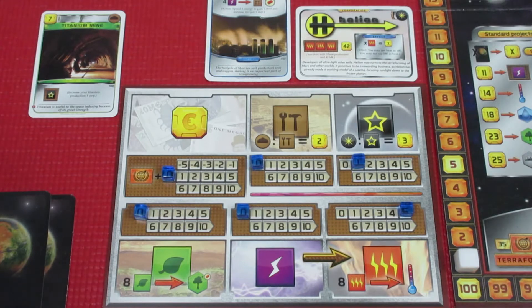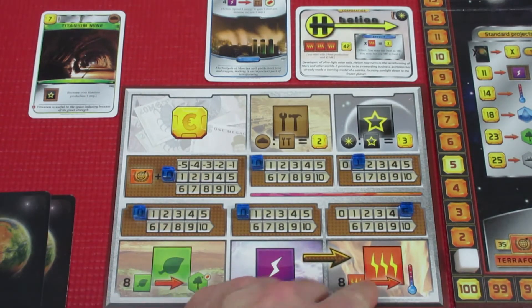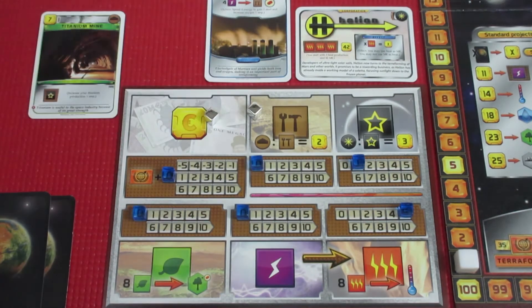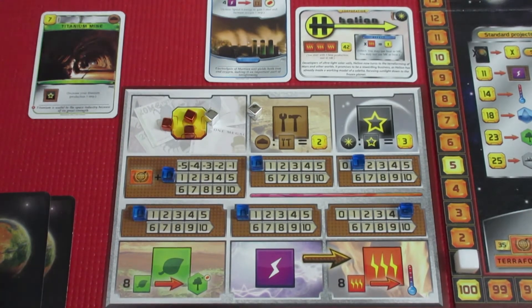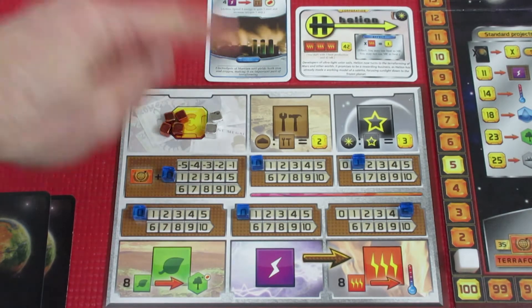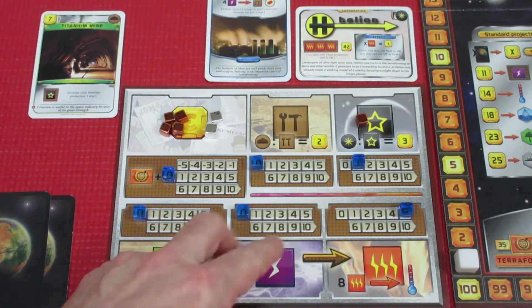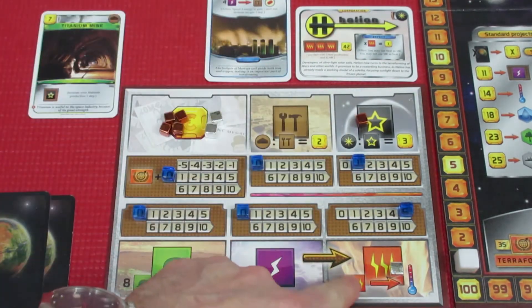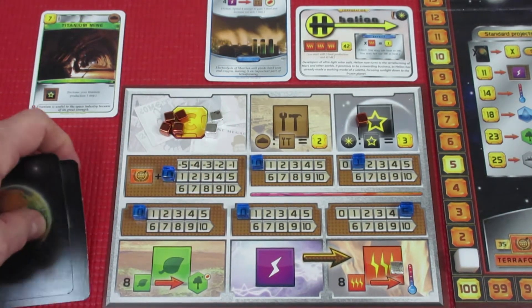That wraps up generation one actions, moving to the production phase. No energy to move to heat yet. Mega credits: sitting at 14, so we gain 14 mega credits. No steel production, one titanium production, no plant production, five heat production. Our special ability means we can spend heat as mega credits. That's the end of generation one.